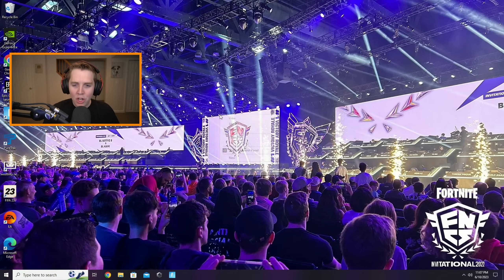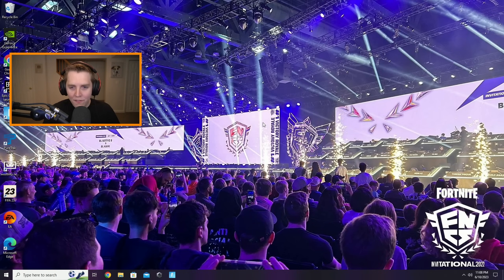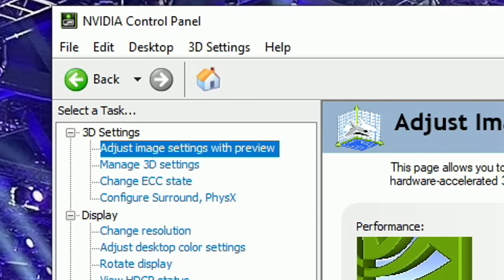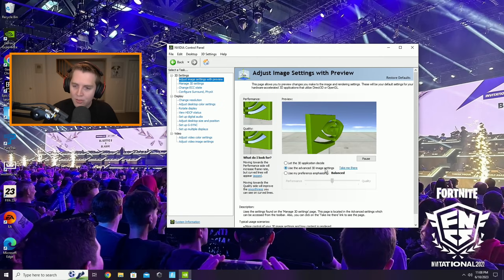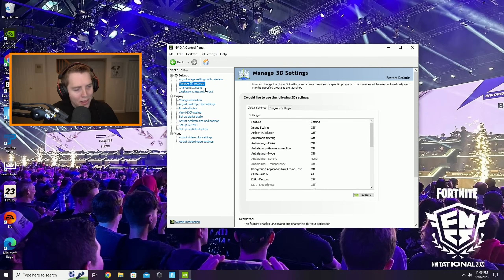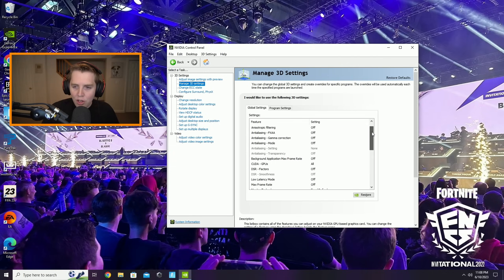The final settings are your NVIDIA Control Panel. Right-click on your desktop, go to NVIDIA Control Panel, and on the left under 3D Settings, go to Adjust Image Settings with Preview. Click the middle option — Use the Advanced 3D Image Settings — apply it, and then hit Take Me There. That brings you to Manage 3D Settings, which gives you all of these options.